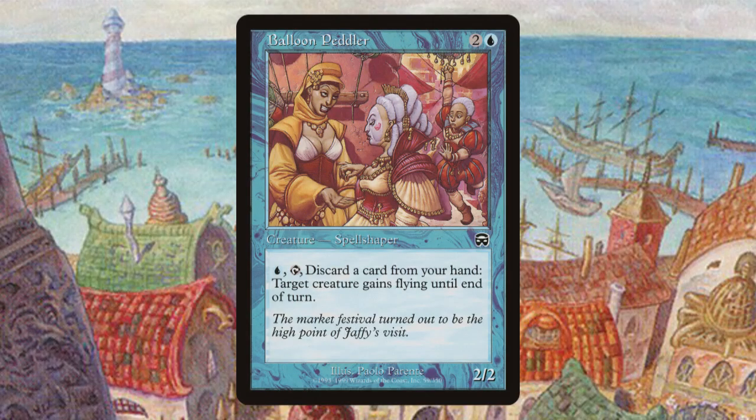Balloon Peddler. As you can see from their creature type, Balloon Peddler is a Spell Shaper. The Spell Shapers of Masks block all possess the ability for you to pay a small cost and discard a card from your hand in order to gain a small effect. In some instances, these effects were references to old spells. In Balloon Peddler's case, you're basically turning a card from your hand into the spell Jump. In the story of Magic, the Spell Shapers of Mercadia are sorcerers who have hyper-focused themselves on mastering a single spell, which they can then cast on demand for a small fee. This is represented neatly through gameplay by the card you discard in order to use their effect. The card you discard is sort of like a payment for the spell, which they then cast on you.